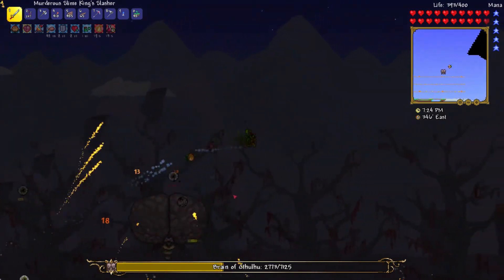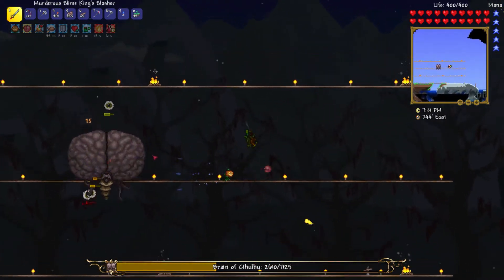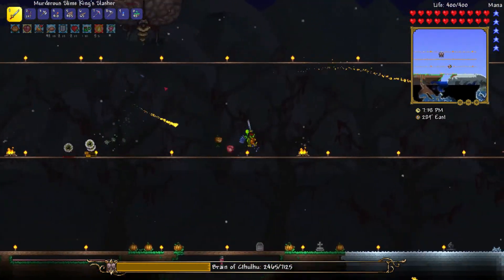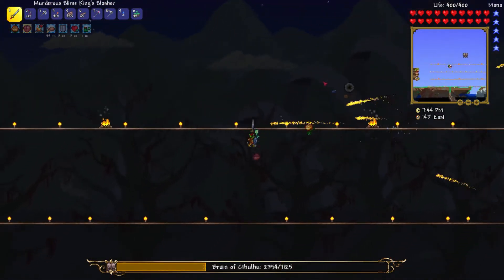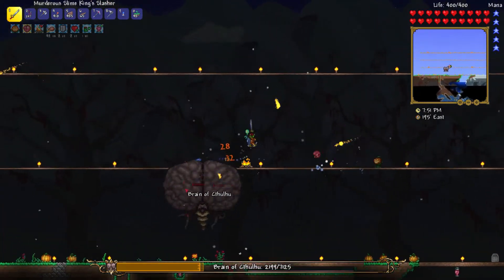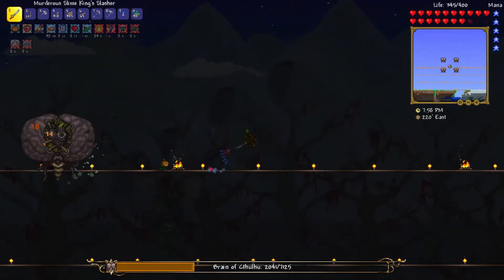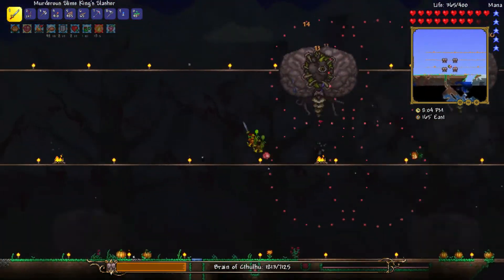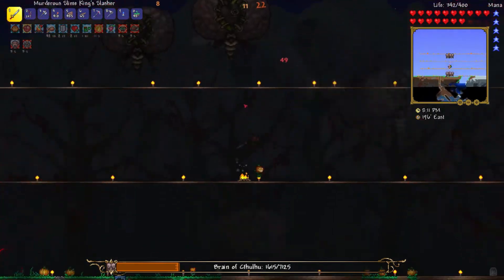Hopefully this phase can end soon and we can get to the second phase — I love the second phase. The last few creepers are very annoying to hit. So, there are two things you need to know about this phase: there are two separate phases, and both of them are huge. Every time he does that roar, he switches between the two phases.